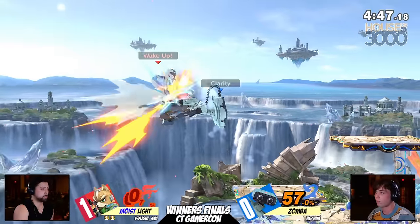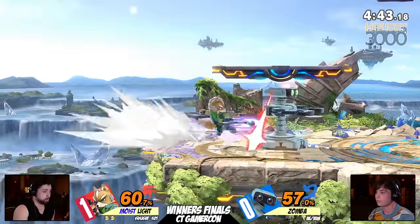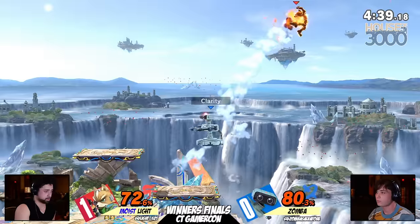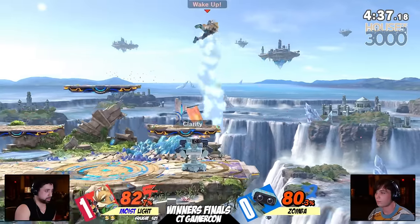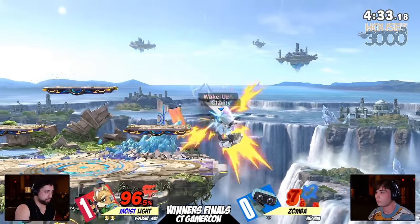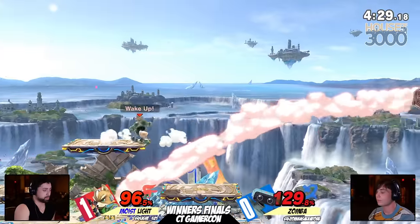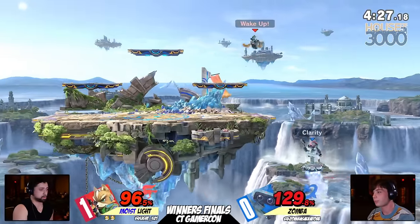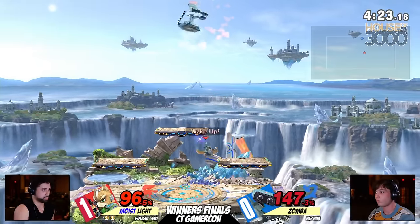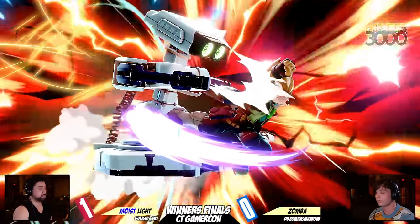Here we go - it's going to be the up throw onto the platform. Finds the first forward air, but doesn't find the read on the side special. So here comes Light once again, finding these Nairs so perfectly. And speaking of Nair, it will be Zamba finding a Nair, up tilt, up air. It is not going to be enough to KO just yet. I love the air dodge down from Light and then picking it right back up with an up air. But Zamba moving in a little bit too early is going to allow for Light to get a couple of hits in. From a combo that started from Zamba, Light has now taken it back into control.